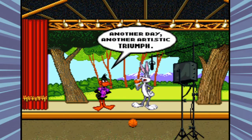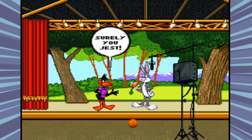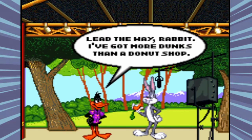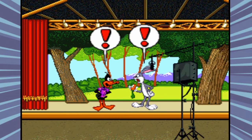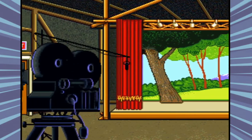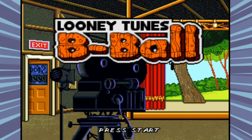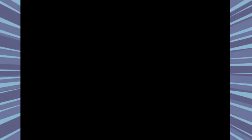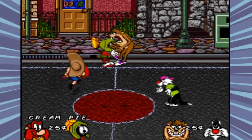There's not much of a plot in the game. Bugs Bunny and Daffy Duck have just finished acting out an episode of Looney Tunes on a stage. Bugs challenges Daffy to a game of basketball, to which Daffy replies, 'I've got more dunks than a donut shop.' All of a sudden, a basketball beside the stage turns into a dog and runs away, with Bugs and Daffy chasing after it.